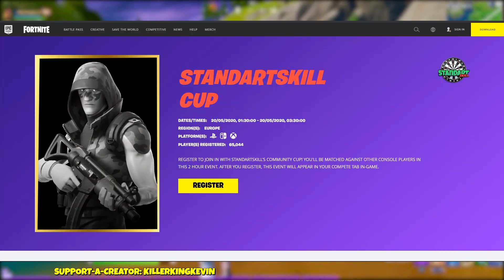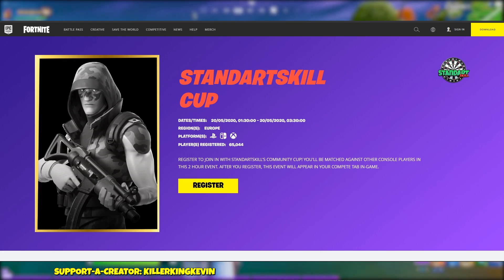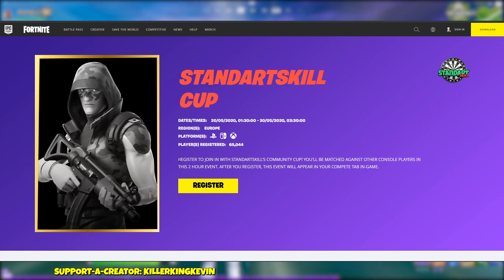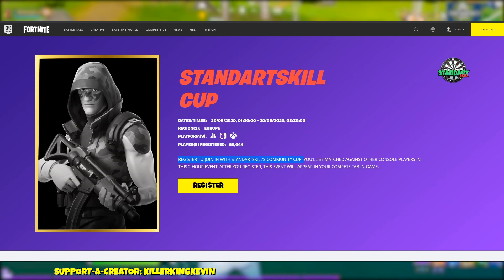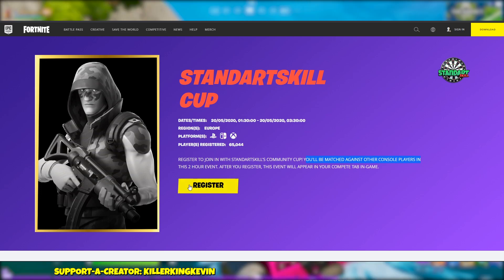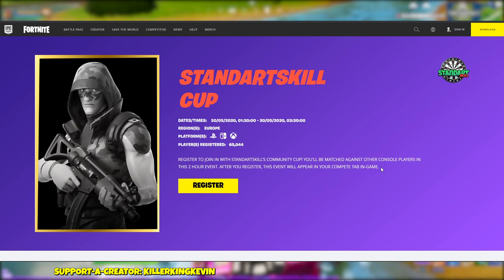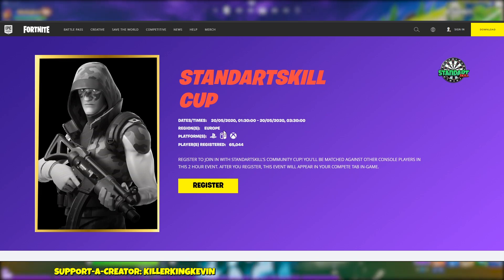First up, what you want to do is go down in the description and click on the link, and once you click on it, it will take you to the Stand Dart Skill Cup. Once you're there, you have to register — it even says 'register to join in with Stand Dart Skills Community Cup.' You'll be matched against other console players in this two-hour event. After you register, this event will appear in your compete tab in game.